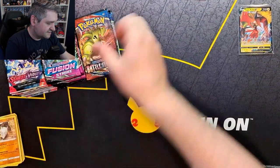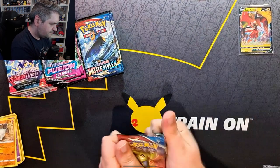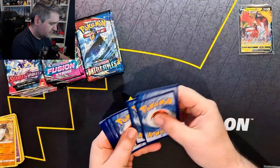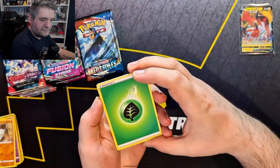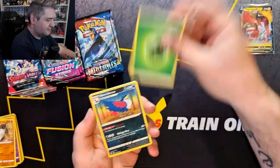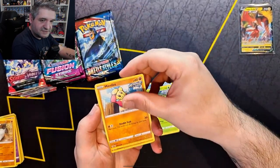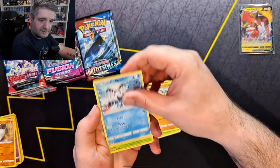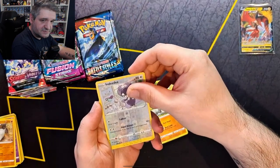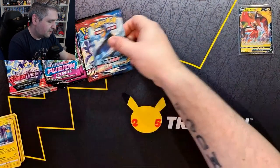We're still looking for the Sleepy Tyranitar from Battle Styles, so keep an eye out for him. I'm not very far into the Rares and Ultra Rares at the back of the binder, so I'll be happy with just maybe two or three good pulls. We have an Onyx, an Indeedi Reverse, and a Holo Luxray.